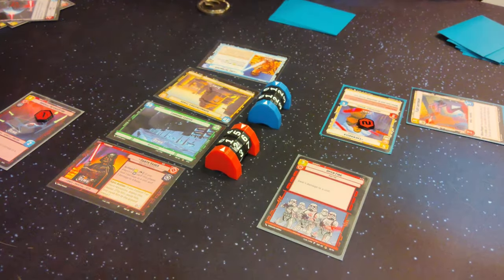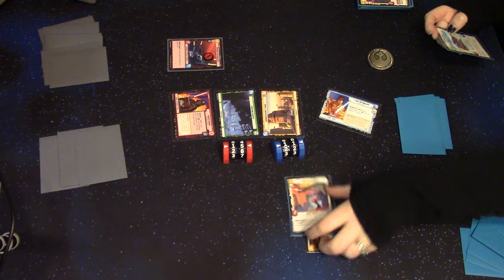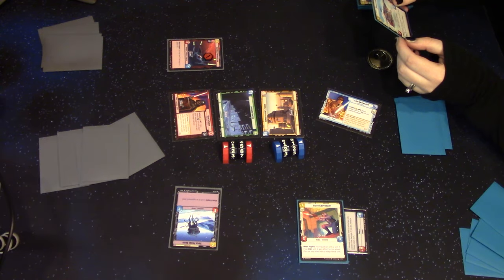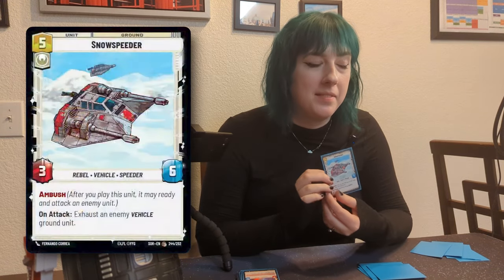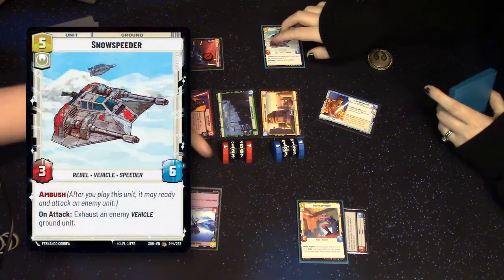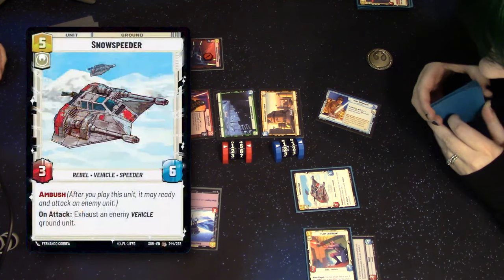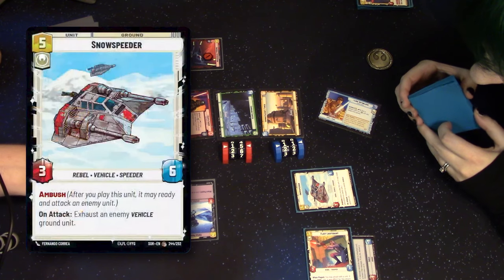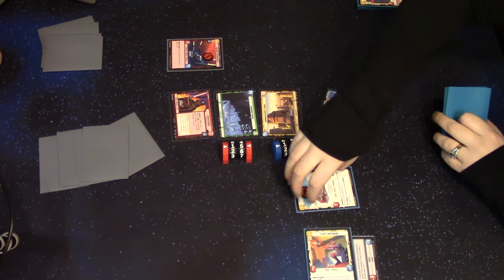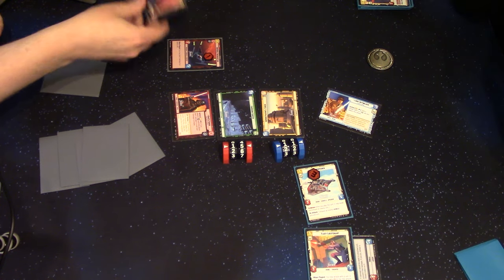I'll add some shields. I'll play two for a Probe Droid — what card is in your hand? Snow Speeder. Ambush — after you place this unit it may ready and attack an enemy unit, so that's dead and your guy takes three damage. I'll spend my last four for another Interceptor. Claim — three damage to your base. You're going to beat me just out of the demo deck having twenty fewer cards than a normal game.